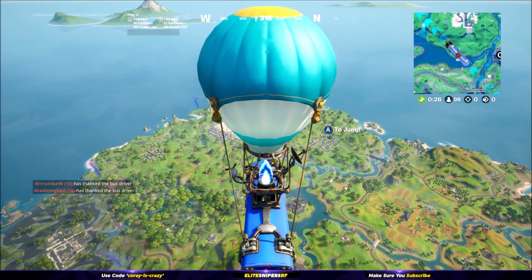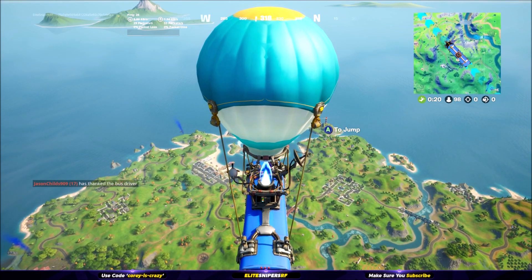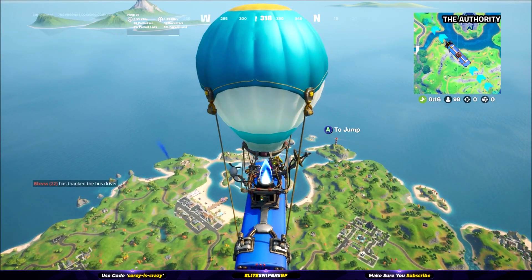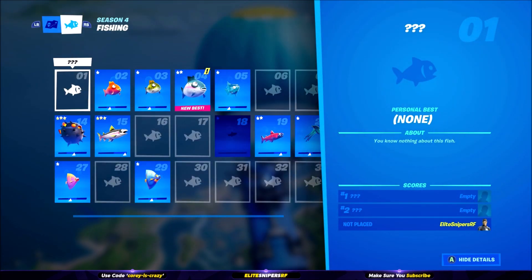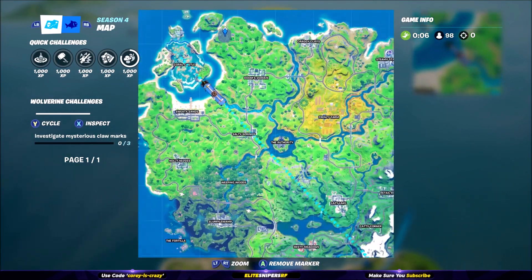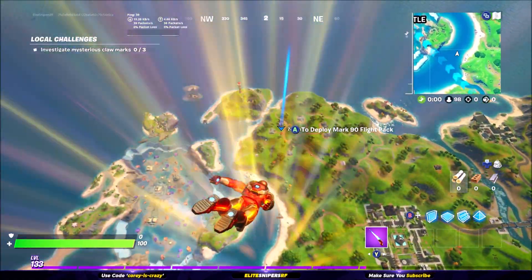What is up guys, Elite Snubs here, welcome back to a Fortnite Battle Royale Season 4 video. Today we have a brand new point of interest added into the game literally about an hour ago. You can find this location above where Homely Hills is, and it will be marked on your map as a gray spot. When you land here, the place is actually called Trusk Transport Truck.